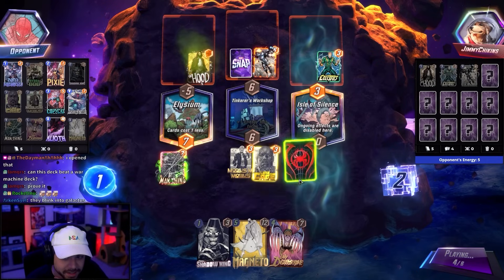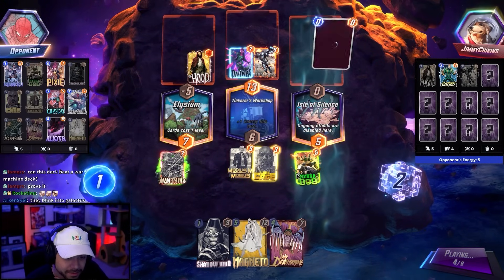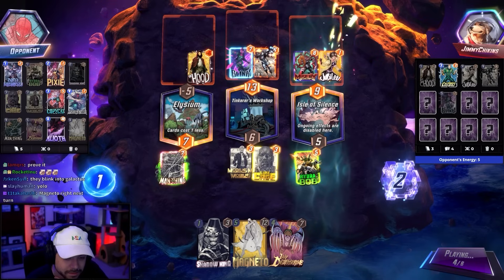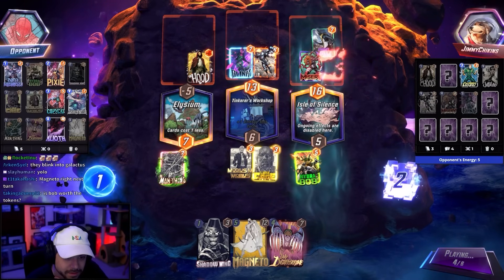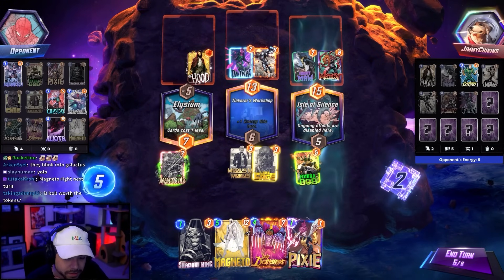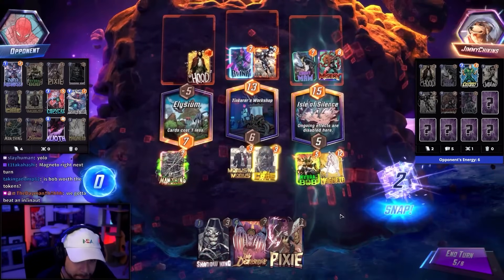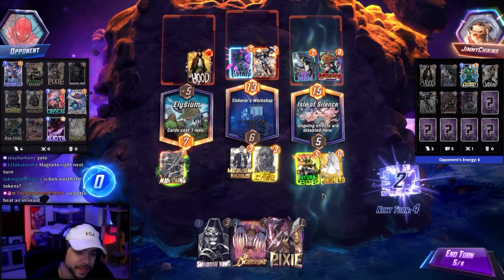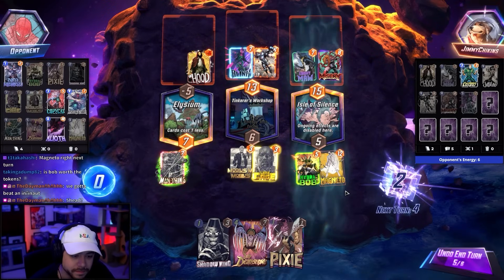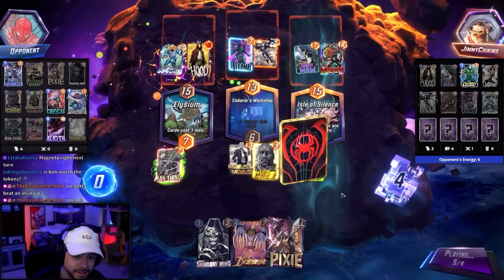The Magneto play kind of cooks us — oh they blinked, that could have sucked. Wait — if they're going for Infinon and I pull this, don't we just cook them? Opponent snapped. They have six energy, they could Infinon now.